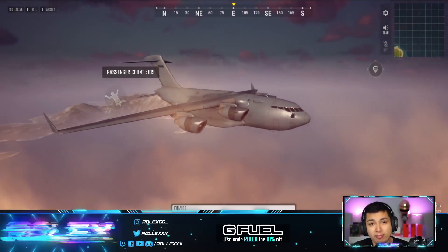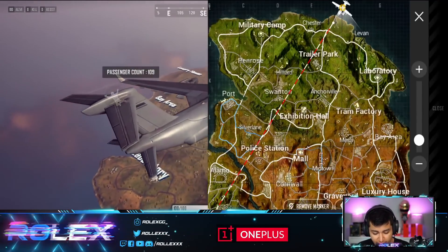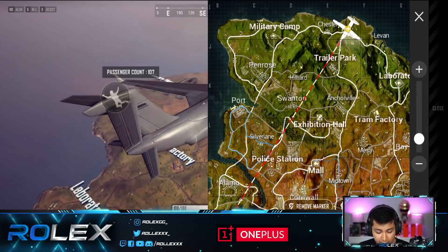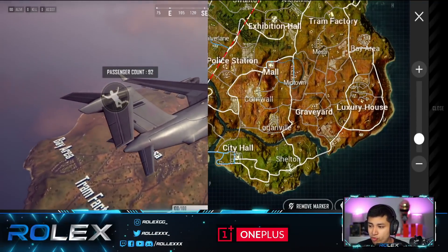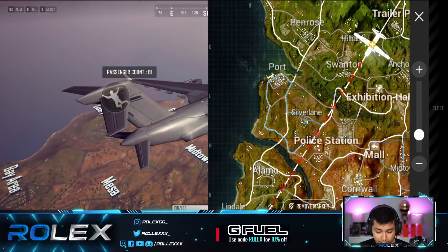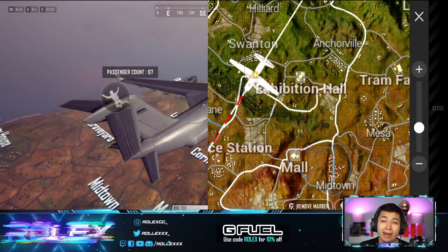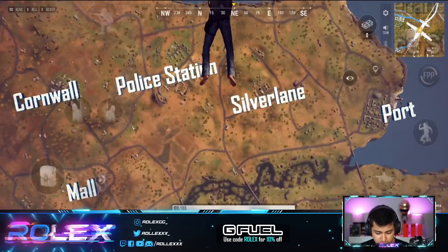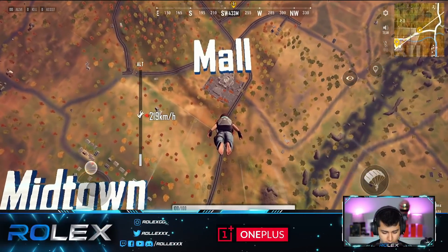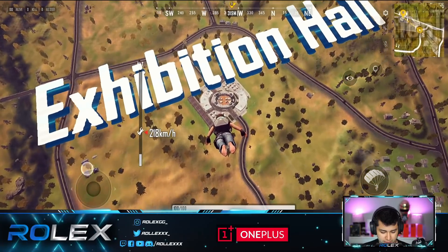We're jumping into the brand new PUBG New State Troy map, called Troy 2051 - set in the future. Here are the main locations: up north we have Military Camp, Trailer Park to the right, Laboratory, Tram Factory. Southeast we have Luxury House, Graveyard, City Hall. On the west side we have Port and Police Station. In the center we have Exhibition Hall and the Mall - those are the two main hot drops. A lot of people are landing at Mall and Exhibition Hall.